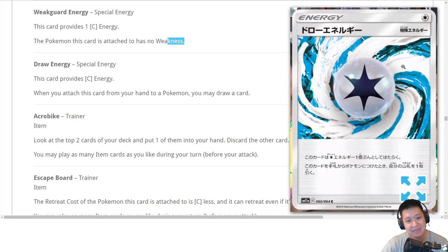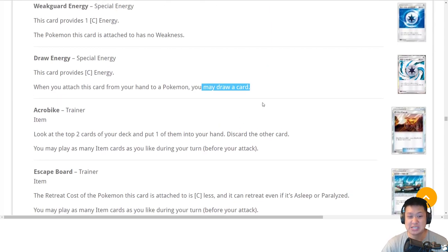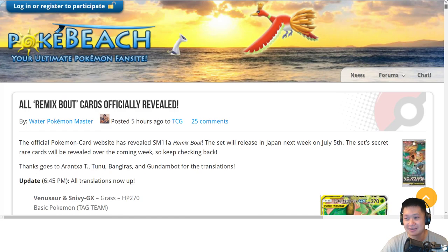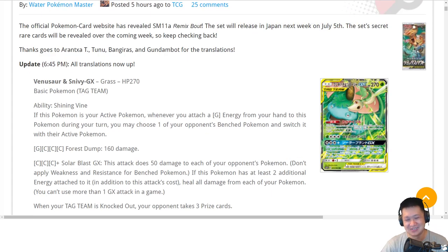Draw Energy: same concept but you get to draw one card. Most Pokemon have an energy cost with colorless so you can just squeeze the extra card out, which could be useful. I don't see too much of this being used, but maybe one or two sprinkled in your deck — one extra card pays for a Pokemon with no penalties. The rest are reprints: Acrobike, Welder, and that is the new expansion set coming out. For us it's November, for Japan it's next week. A lot of nice cards, a lot of not so nice cards — that's how it is. Overall I'm really looking forward to that Charizard, that Blastoise, Venusaur. That is it for now, thank you, and I'll see you guys next time. Bye bye.